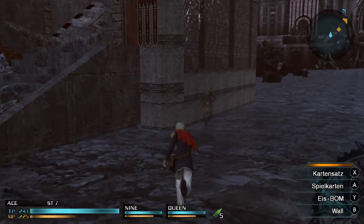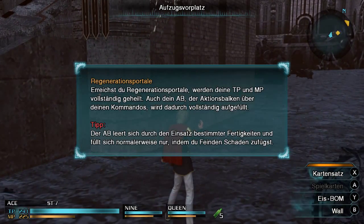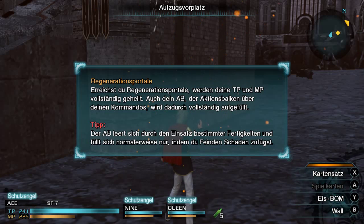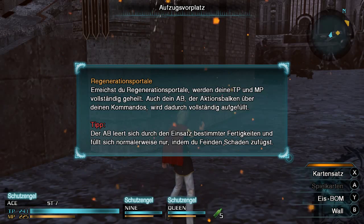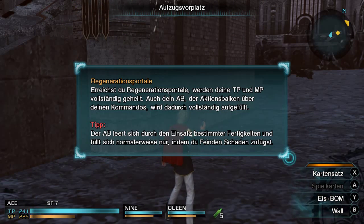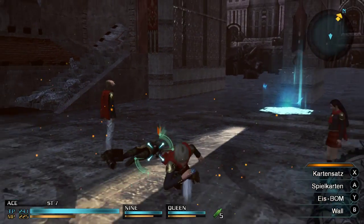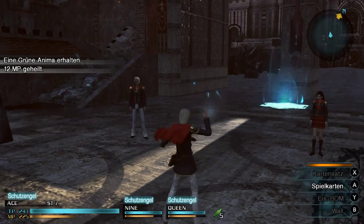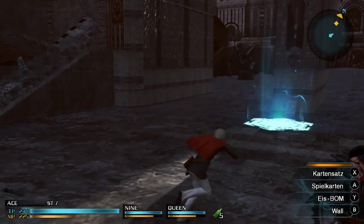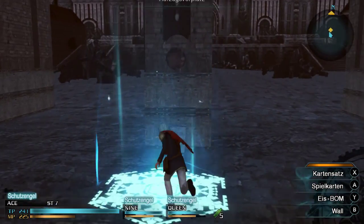Nein, ich will ihn nicht töten — so war das nicht gemeint. Regenerationsportale: Erreichst du Regenerationsportale, werden deine TP und MP vollständig geheilt. Auch dein Aktionsbalken wird dadurch vollständig aufgefüllt. Tipp: Der Aktionsbalken leert sich durch den Einsatz bestimmter Fertigkeiten und füllt sich normalerweise nur, indem du Feinden Schaden zufügst. Den saugen wir natürlich auch noch mit aus. Und dann sollten wir uns mal regenerieren.